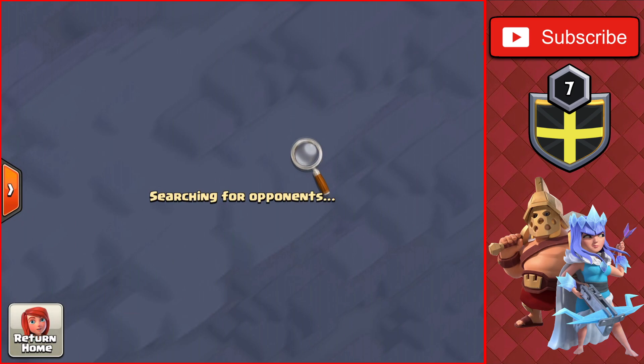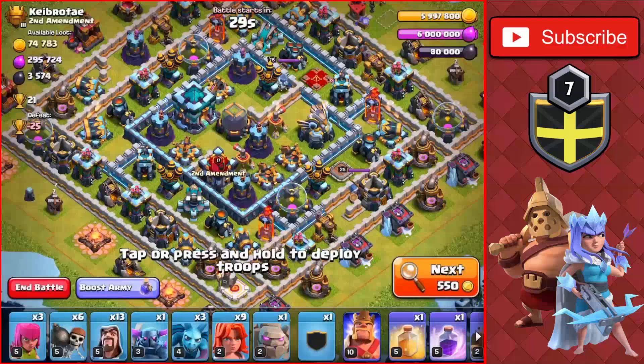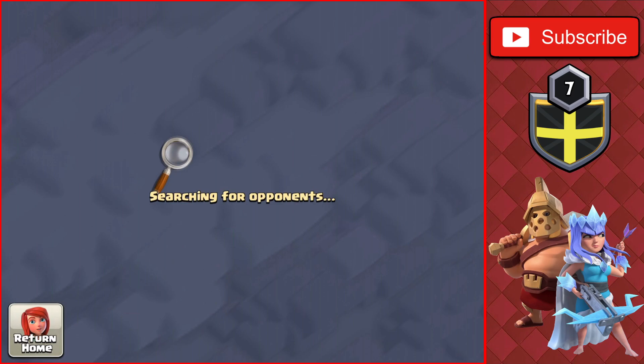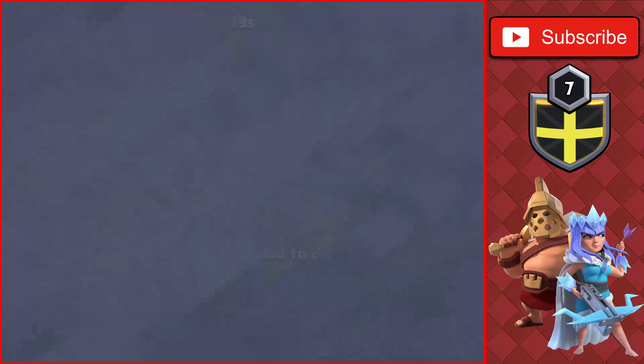Just want to stop in while the search is going. Finding a base shouldn't take too long — it takes about 5 to 10 seconds to find a base during the making of this video, but it may change later in the month since clan games and CWL start towards the end of the month. As you've seen throughout this entire time lapse, we've passed a ton of Town Hall 13s and 14s up in Titan League. I think the reason is because the new update adding Town Hall 14 kind of ruined the matchmaking for lower level pushers.